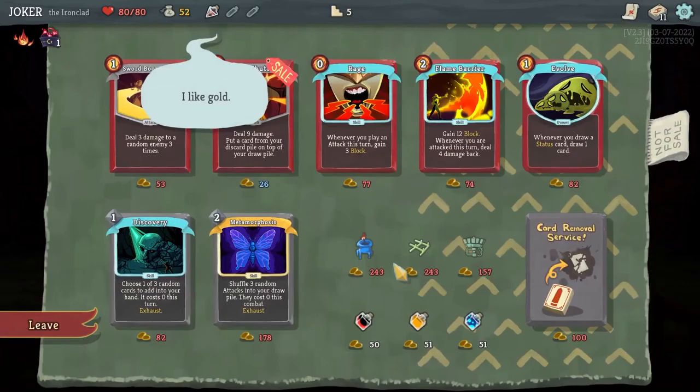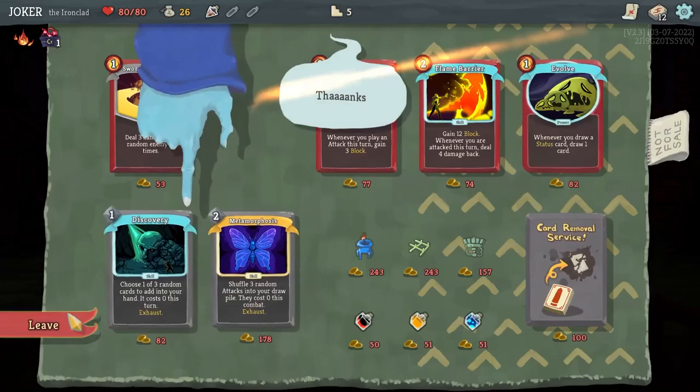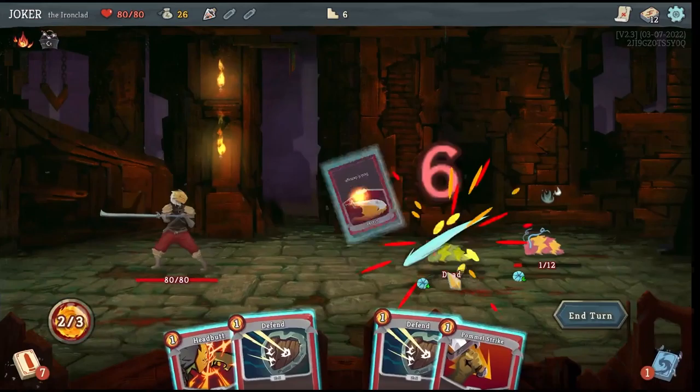This card will give a debuff to the enemy. I'll trade this. Golds. Okay, I can go over here.